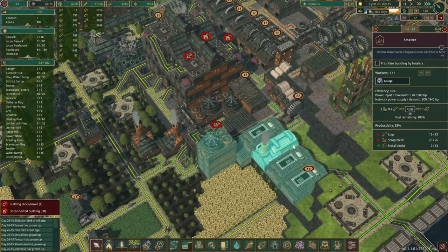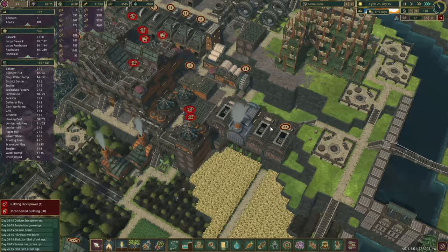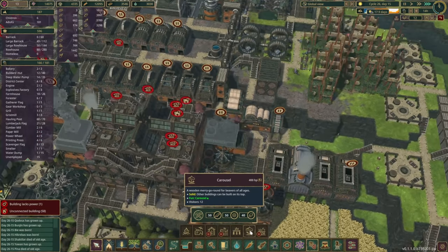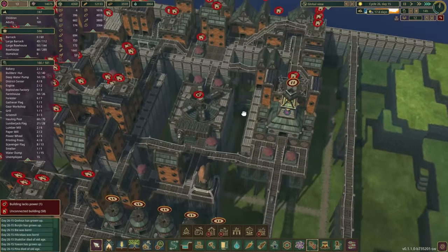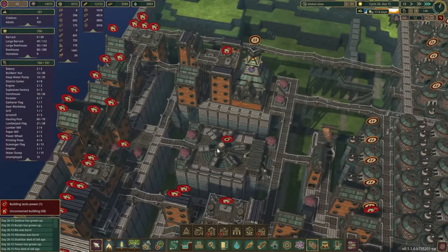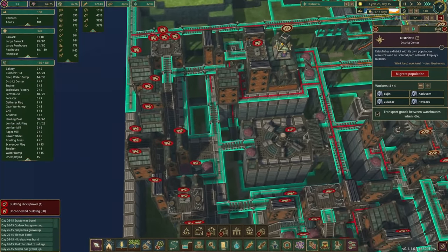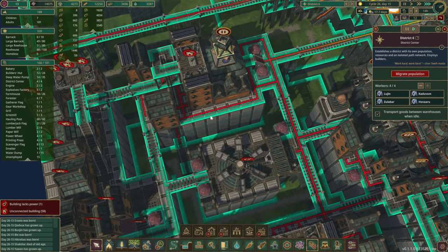We'll wait for a bit of metal, and once we have enough we can construct the last few things. When it comes to the carousel — yes, it's still taking metal blocks. It would have been handy if we'd built it facing the other way, but I didn't know at the time we might run into this issue. I suppose we could give them a shortcut through here — that might actually help.